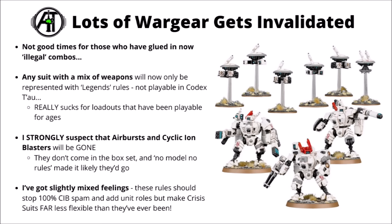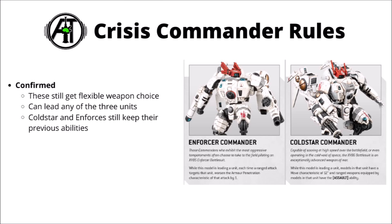The main customisation for the unit will now be the support systems — shield generators versus battlesuit support things — plus the choice of drones for bolt-on extra guns or extra wounds. Commanders haven't really changed too much. They confirmed the various commander variants will be able to lead any of those three units, they'll still get fully flexible weapon choices, and the special rules for the Enforcer and Coldstar Commander will remain unchanged. The Enforcer makes them better against lower AP attacks, while the Coldstar gives a big 12-inch move and makes its guns Assault — still very good for delivering things to close range.